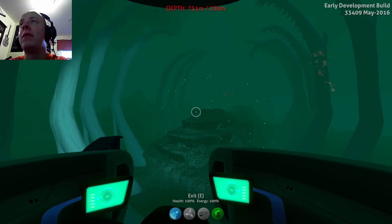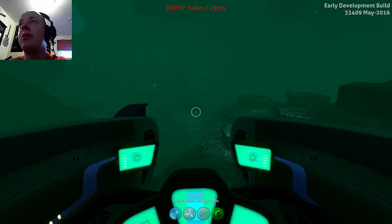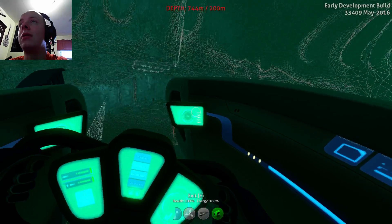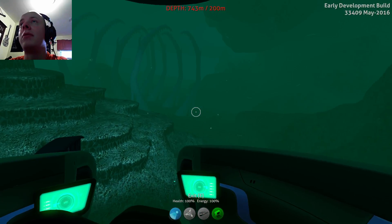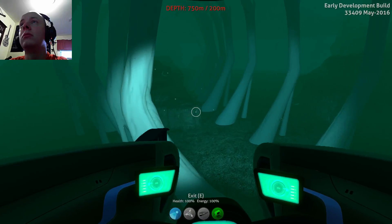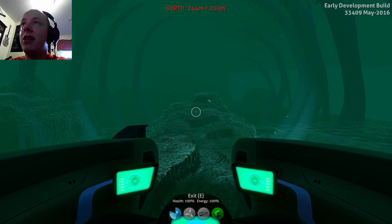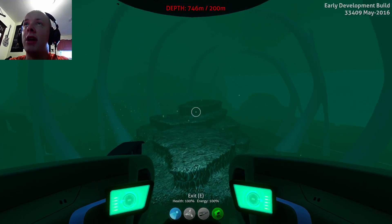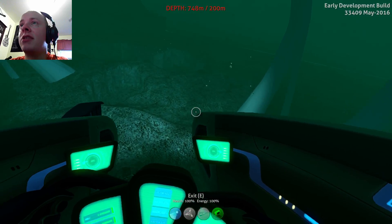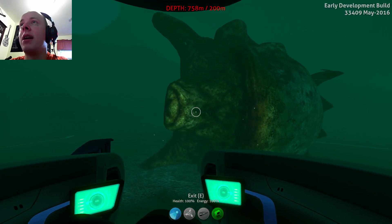If you're wondering what these things are going to be for — the phantom leviathan usually patrols through here and is quite a big creature. This biome is probably going to be a lot bigger too. If you're wondering what this is, it's supposed to be a skeleton of a sea dragon leviathan, and the sea dragon leviathan is a colossal creature itself — it is massive, it is huge. You can spot it in the game now and it is absolutely giant.